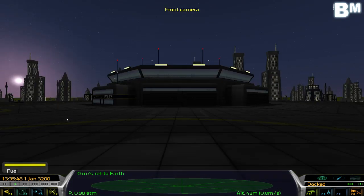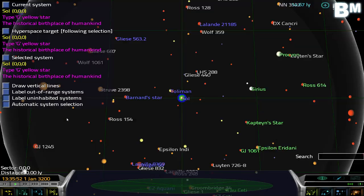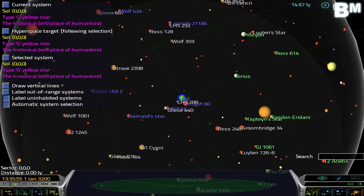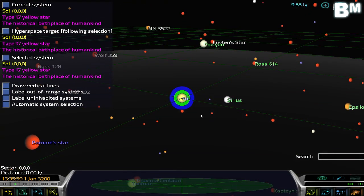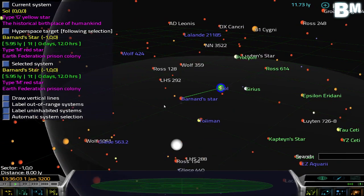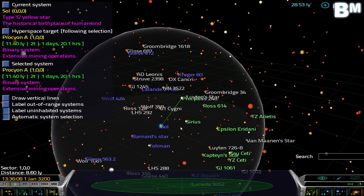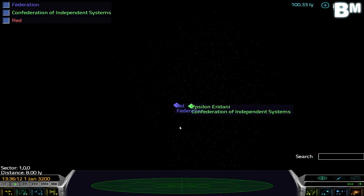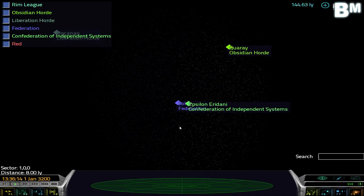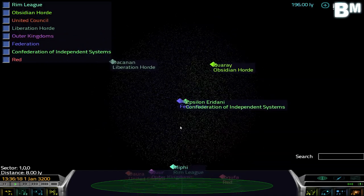F1 is basically the different camera commands. F2 gives us a galaxy map, and this is really, really cool because this game is huge! We're currently in the Sol System, which is where Earth is, and all these little dots you see here are stars with planets and moons and space stations. And we can go back all the way back — these are all stars that can be visited.